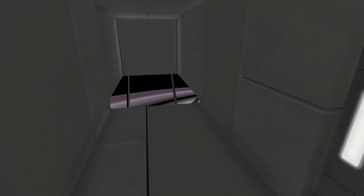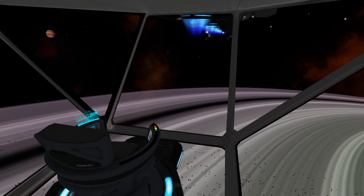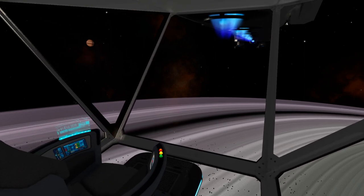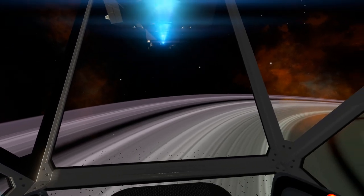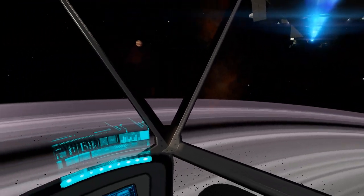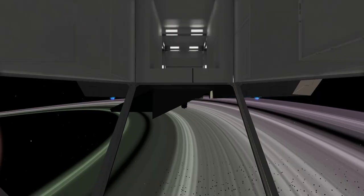Down here is the bottom cockpit area, based on my Space Engineers design. This is very useful for when you're looking for plants and pentaxi on the ground, because doing that from third person in a big ship is hard. You can come down here and use first person to look for them, which makes it a lot easier.